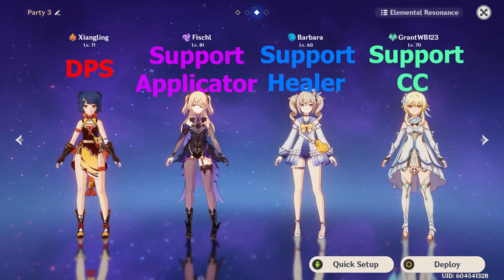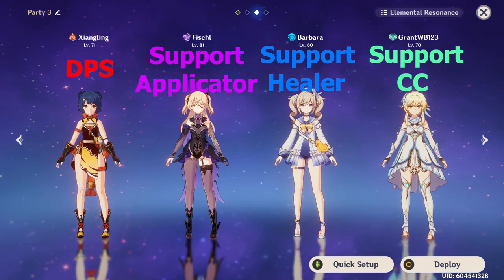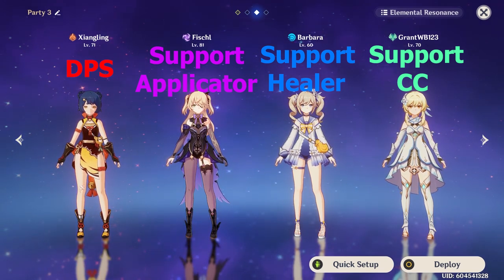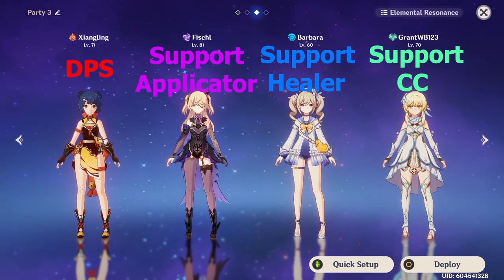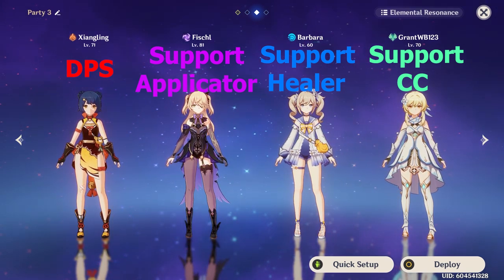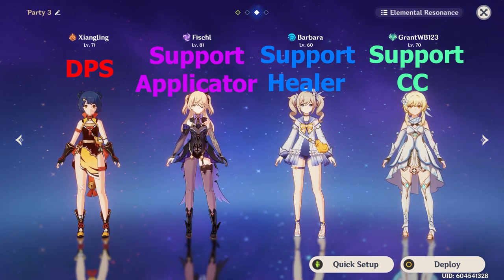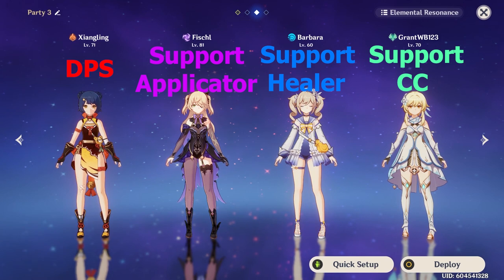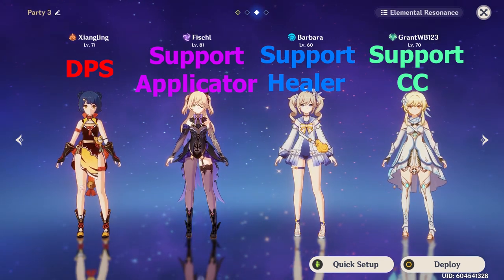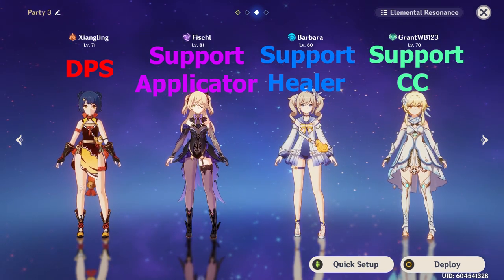An easy beginner team I could recommend, for example, is Zhongling, Fischl, Barbara, and the Traveler. Zhongling would be a DPS with her Pyro Elemental Burst dealing high damage, while Fischl would apply a lot of Electro with her elemental skill to boost Zhongling's damage with elemental reactions. Barbara would be useful for healing your team, and the Hydro she applies is also a good tool for causing more elemental reactions. Having a fourth character like the Traveler can add more damage while giving you some crowd control to keep enemies together.